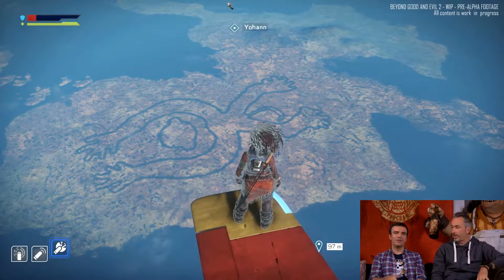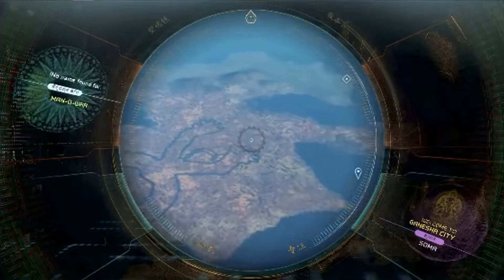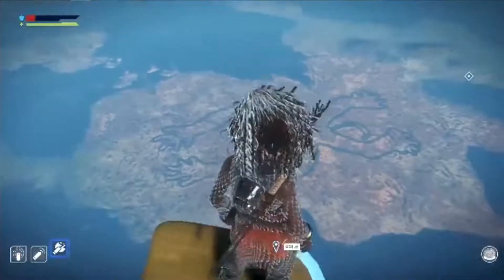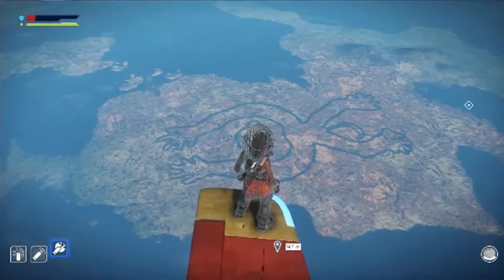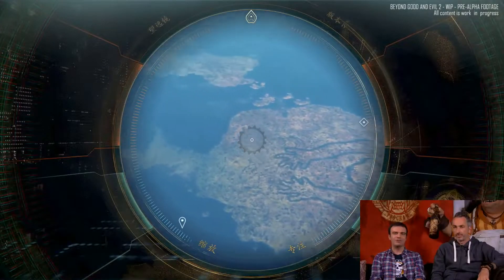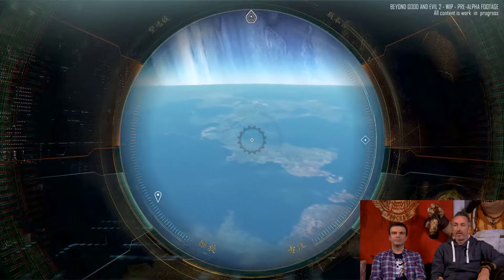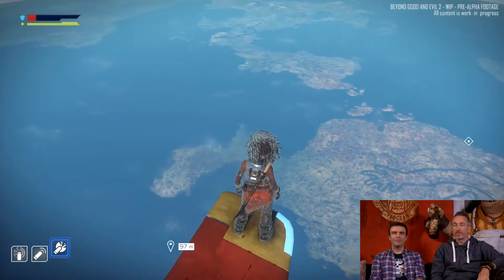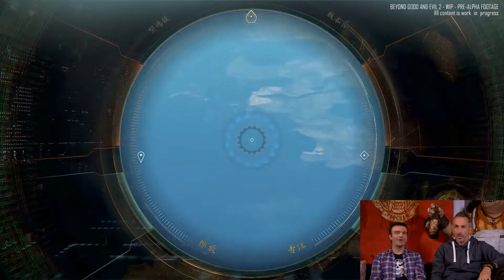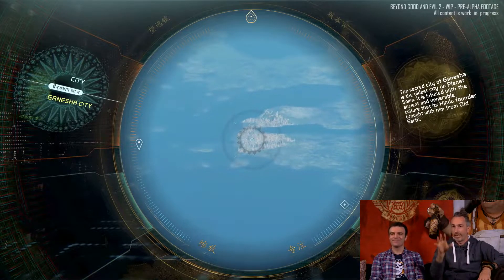This is another great example of community creation — a giant geoglyph. We want several geoglyphs like this on the surfaces of different planets, like the Nazca lines. The idea is that when you see a geoglyph from space while flying above a planet, it's actually a hint for treasures hidden on the ground, or maybe a secret entrance to a temple. We want you to come closer and land on the planet to find the secret. Using the spyglass from this distance, we can scan Ganesha City — zooming in we can see the giant statue we flew around a few minutes ago, rendered in real time.